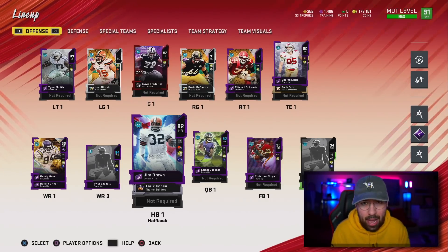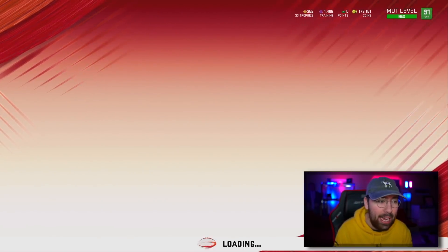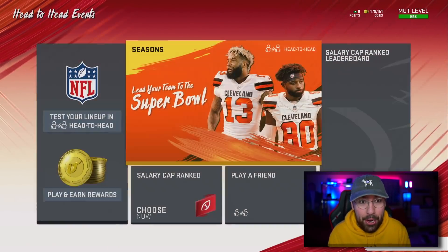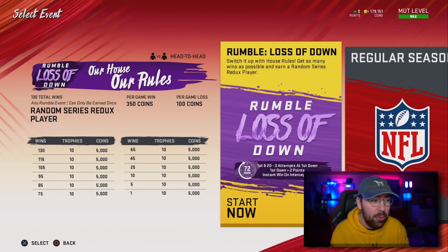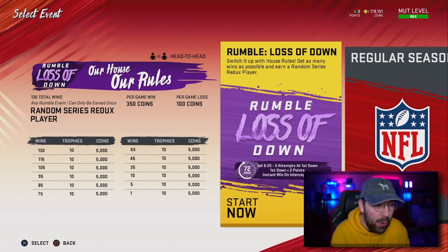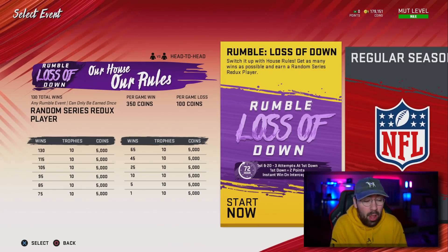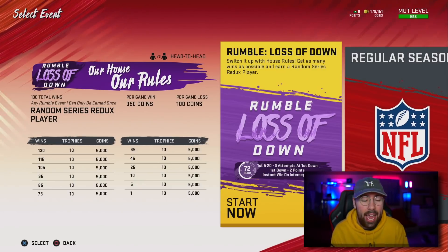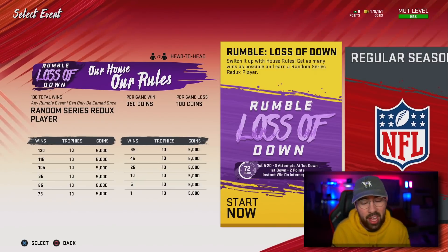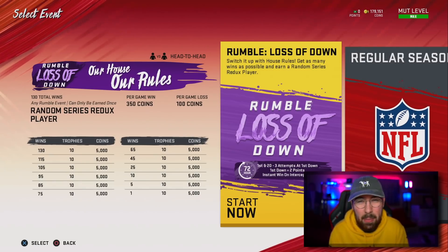We are going to be passing the football a lot more. If you guys didn't already know, there's a house rules event out right now. You need 130 wins, which is ridiculous. You get yourself a random series Redux player — you can get like a 90 overall, or maybe a Michael Vick, Andrew Luck, Deion Sanders, someone crazy like that. It does start with two minutes left in the fourth quarter, so the games aren't really that long. I think I've won about 10 of them and played for maybe an hour, so it's going to be a grind but not that bad.